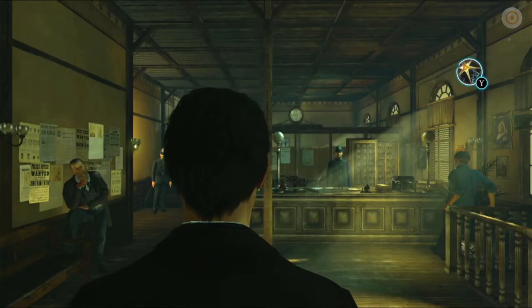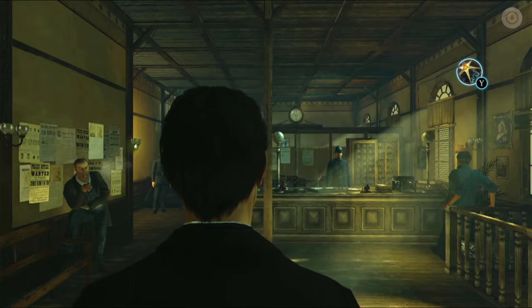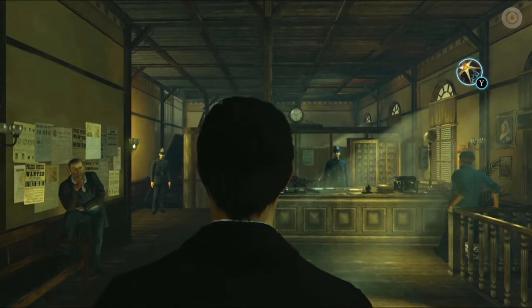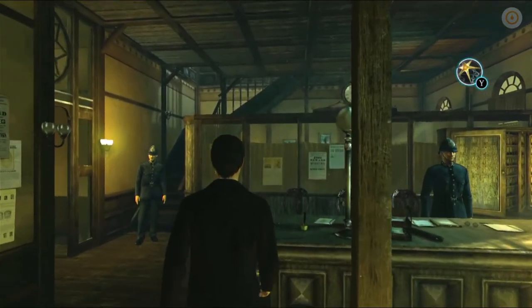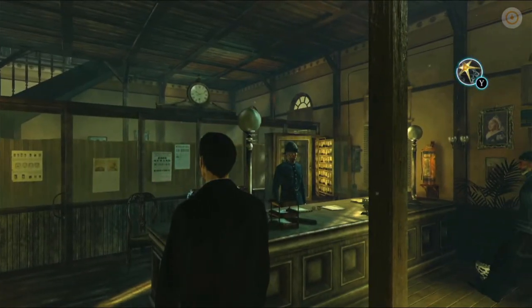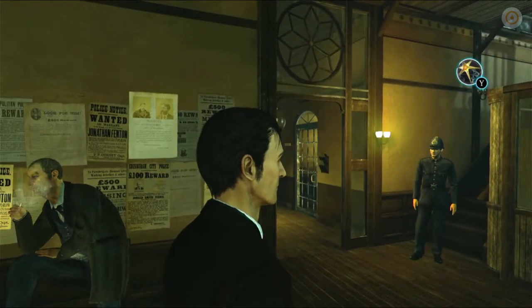Sherlock Holmes is a very thinky sort of character — a brilliant detective, always one step ahead, always mulling over everything. So it really plays into the feeling of actually being Sherlock Holmes, and I really really like that. You can see in the top right-hand corner there's a little mind map icon, and that means you've collected enough evidence to be able to accuse somebody — it's just an alert there to show you that.